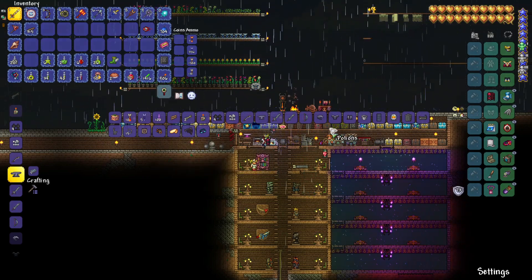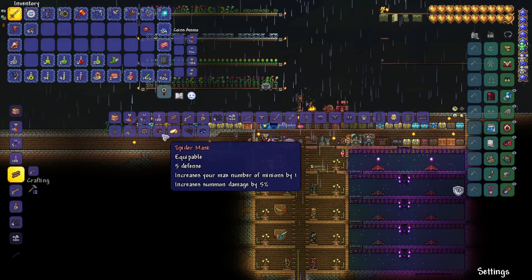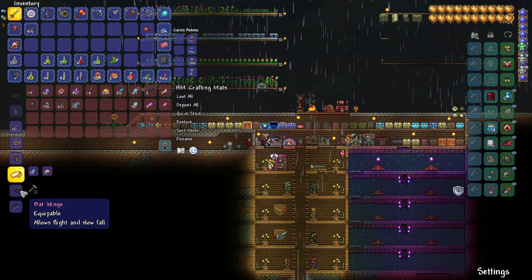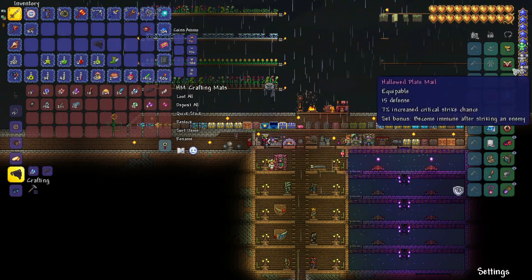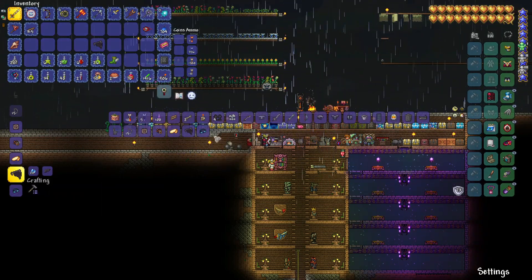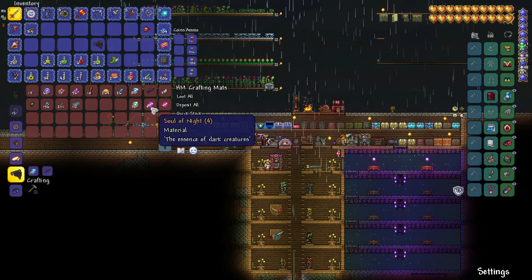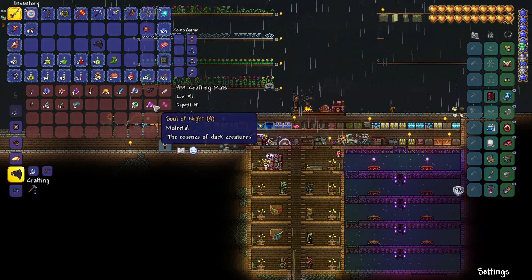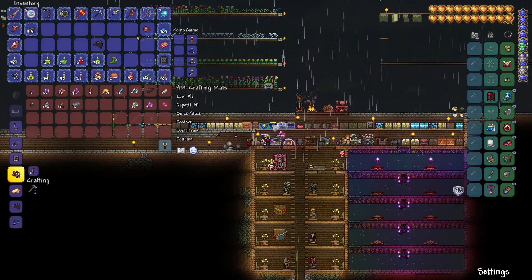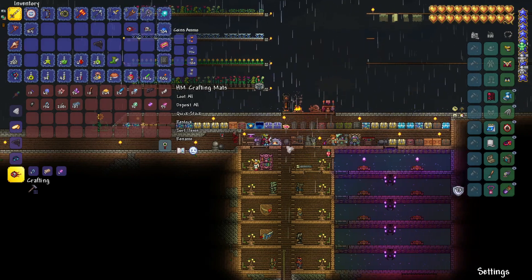We can craft one — I'm not seeing it though. There are the fairy wings — I don't want to make those. I do want to make the bat wings though; I think that's probably better than the demon wings I'm wearing. Let me find this Mechanical Skull — I thought I had everything I needed. Oh wait, where did our soul of lights go? Wrong chest! There we go — we've got the little summoning device ready. I'll stick that in the chest.